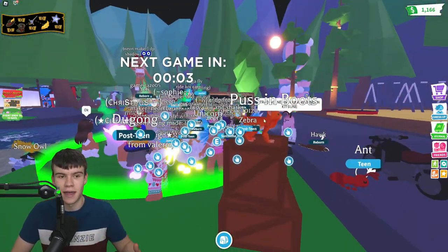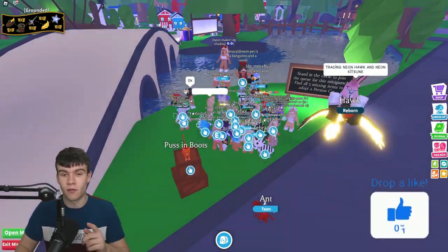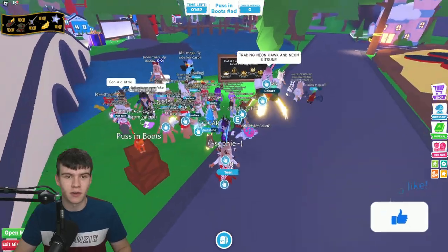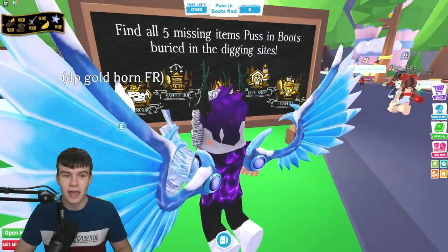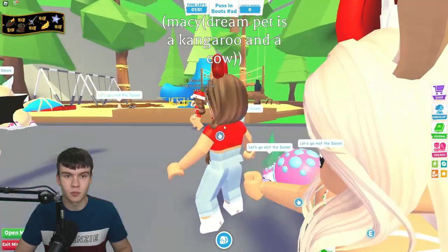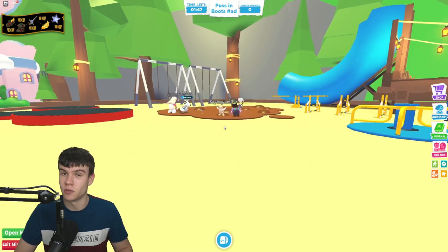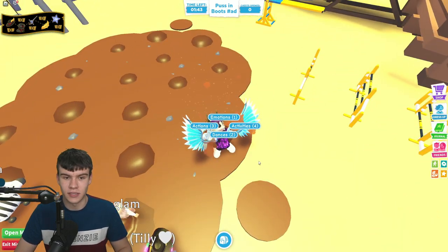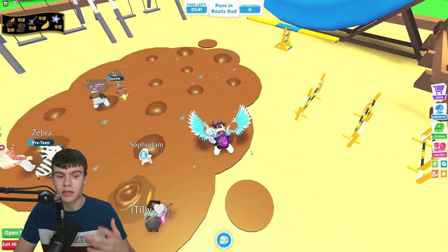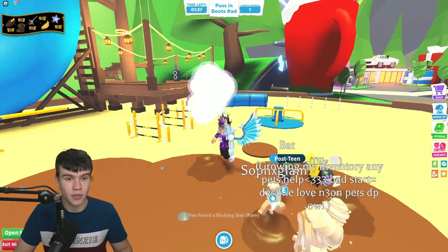Once you are here in the minigame, follow me because I'm going to show you where to find all these items. We need to find all five items in the different digging sites. There's one in the playground — keep in mind we have a limited amount of time to do this. What you do is click E to go ahead and dig up all of these locations.